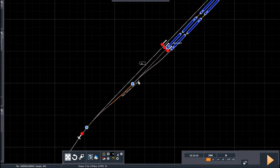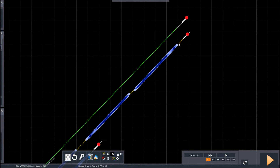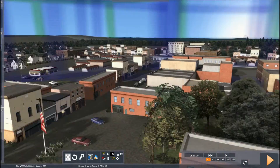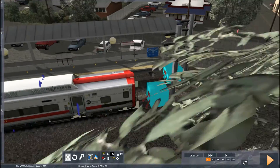Let me double-check the switches right here again. There's space here — I should be able to push this farther, it's really annoying. Let me see if I can actually move this consist any closer.